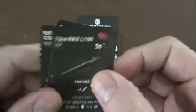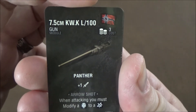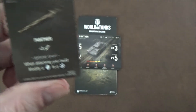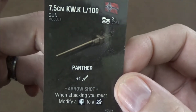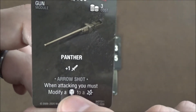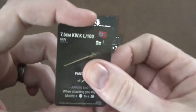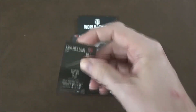Next we have some upgrade cards. First up is the 7.5 centimeter gun — it's a German-only upgrade for three points, can only be used on the Panther. It gives you plus one to your attack, so it bumps that five up to a six, which is very nice for just three additional points. The trade-off is that it's an arrow shot — when attacking, you have to modify one of your critical hits into just a normal hit. So you get that extra die at the cost of possibly losing a critical. Definitely an interesting upgrade worth keeping an eye on.